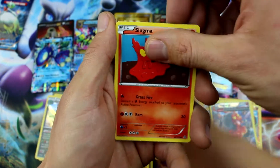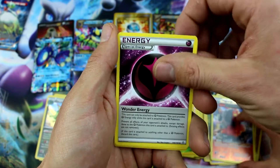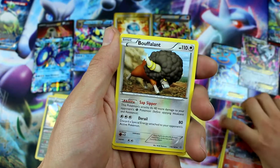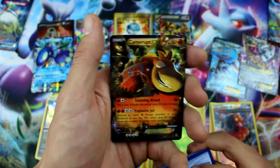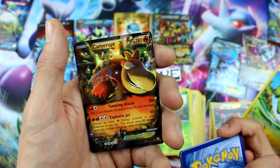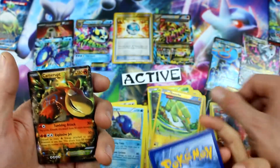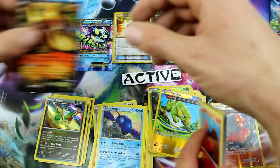Mudkip, Phoebe, Slugma, Bunnelby, Lotad, Energy, Rhydon, Bouffalant, Reverse Holo Electrike, and — Camerupt EX! That's 8! We got 8 EXs out of this box, Ryan! Oh wow — that's the most we've got yet!